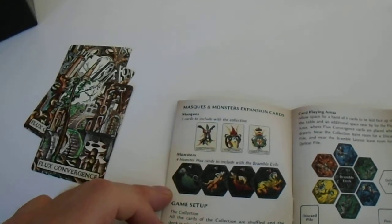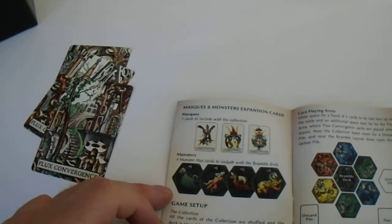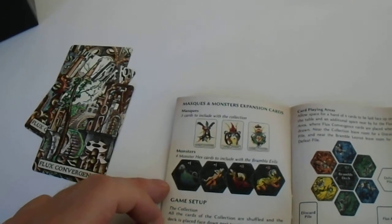Game setup: all the cards of the collection are shuffled and the deck is placed down next to you.